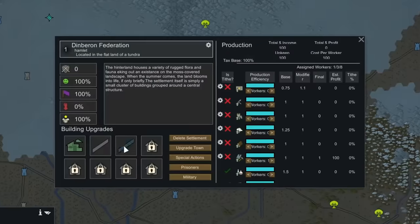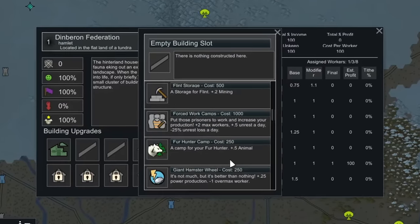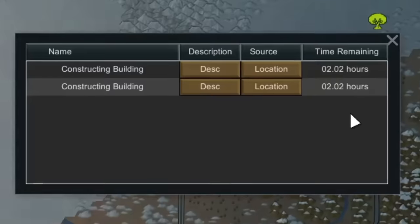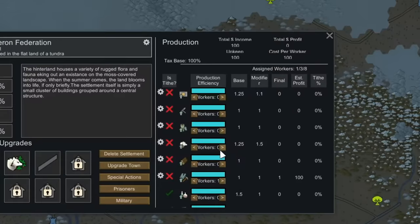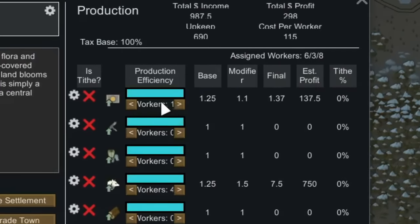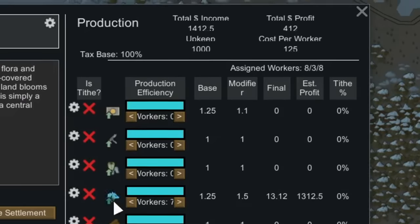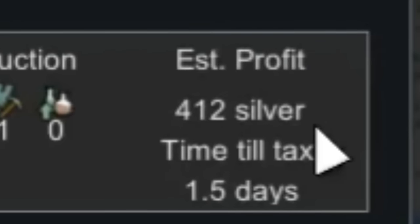We would immediately build some farmland inside, such as a planter box with some skylights, as well as a fur trapping camp. Due to our lack of manpower, it would take a while for these two construction projects to be finished. But once they were finished, we would be able to put our available manpower into our animal hunting, which would end up giving us an estimated tax of 412 silver from the one settlement — which is not too shabby.